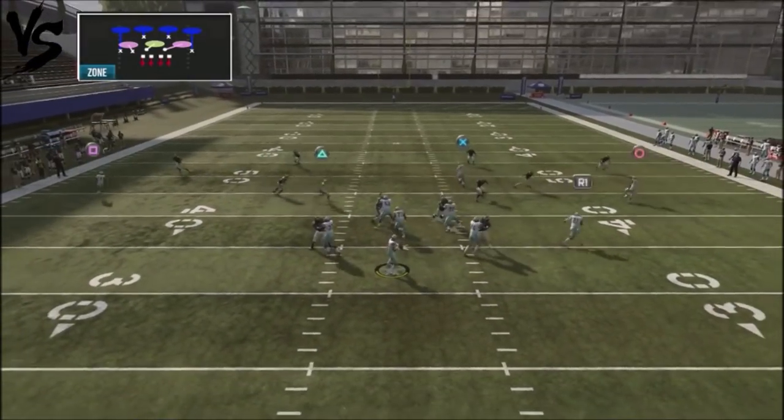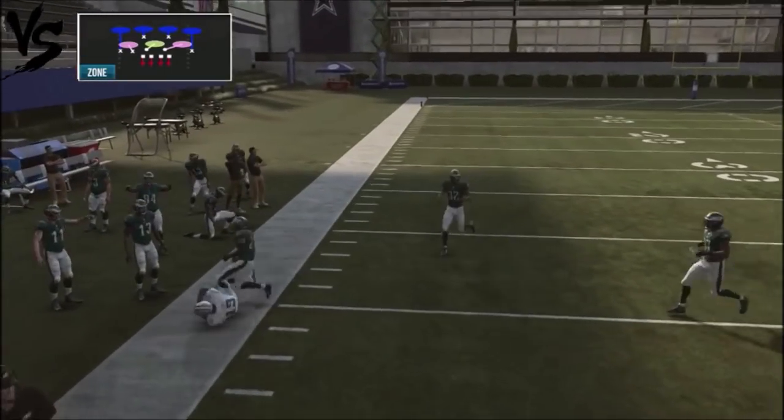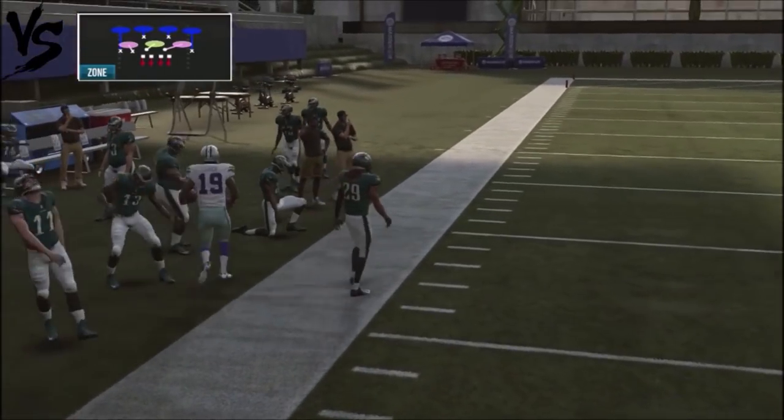On the back-end side, you're not really going to look there most of the time, but you can always pop your opponent if he jumps into Cover 4 against you. That's what's really cool about this play.